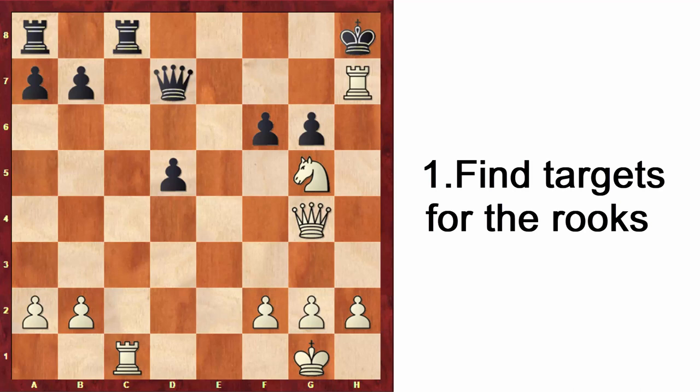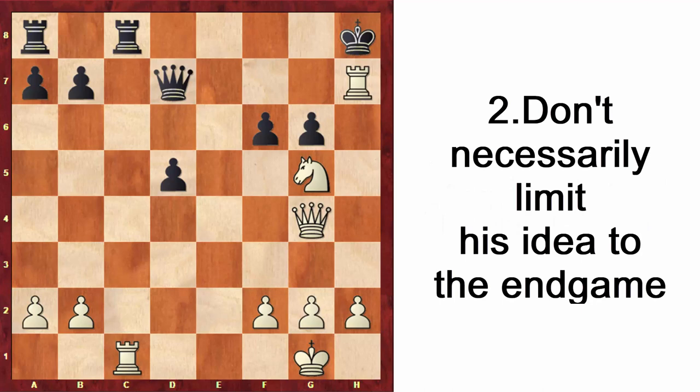To summarize a few important points: it's very important to find targets for the rooks. Normally rooks are not very good defenders — in these examples, the losing side had passive rooks against active rooks, and it was very hard to play. Secondly, don't necessarily limit this idea to endings. Normally rooks get better in endings, but sometimes — particularly when the rooks cannot be attacked — it's okay to activate them in earlier stages of the game.